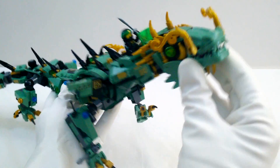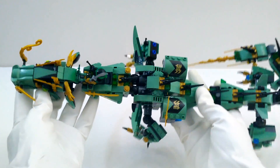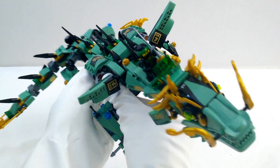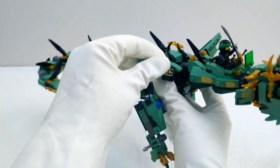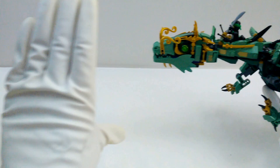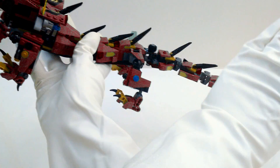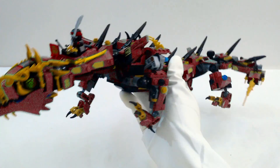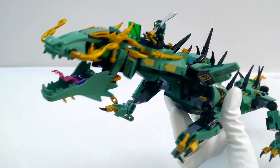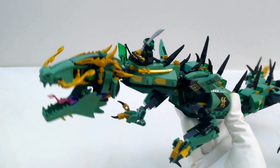Dragon! We've got the all-new Lego Ninjago Green Ninja Mech Dragon from the Lego Ninjago Movie. This awesome Lego playset has all kinds of fun moving parts, and we just might see it color change. How cool is that? Do you want to see him color change? All right, let's check it out.